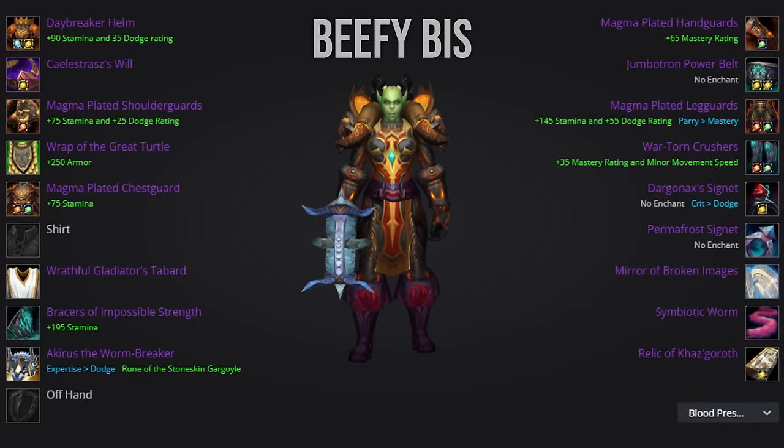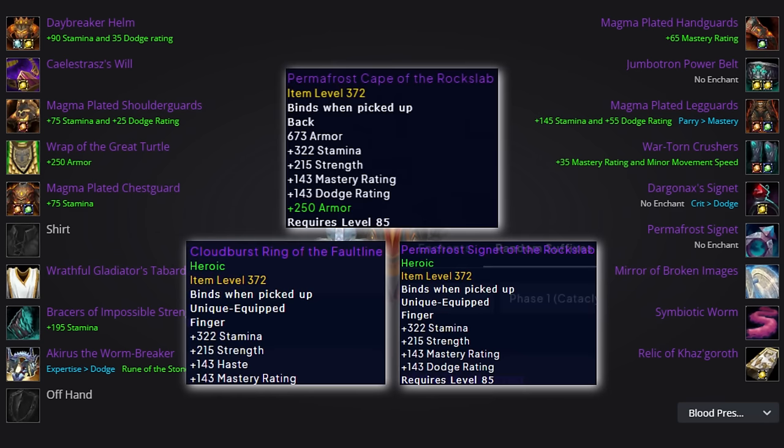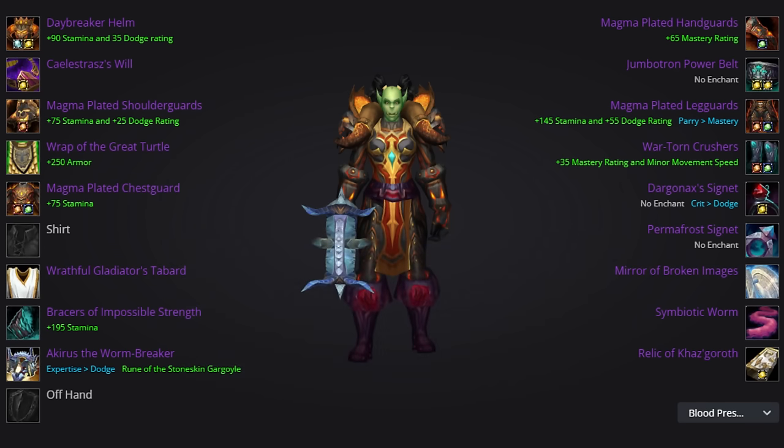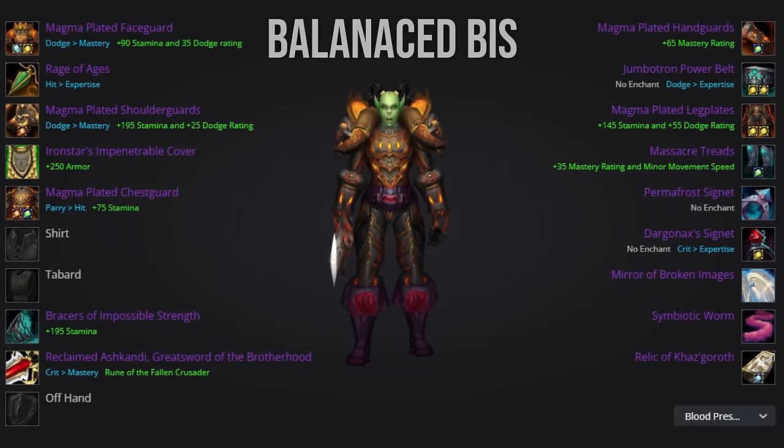Let's take a look at a pure full beef tank set. These are all of the items you'll want to aim to have if you want to be as tanky as possible. I'm not going to go over each piece in the set — the enchants are the same as previous, and alternatives along the way should generally be the highest item level piece with 2 defensive stats or high mastery values. The 60 Upgrades sheet linked in the description does not properly include items from Throne of the Four Winds, but for both cloak and rings we'd ideally like options from there — ideally 1 mastery and dodge or parry, along with 1 mastery and haste option before you get the Dargonax Signet. Generally, I would not recommend going pure beef, as a more balanced route only increases damage taken marginally while allowing you to output 5k to 6k higher DPS.